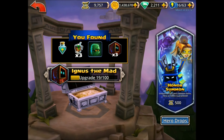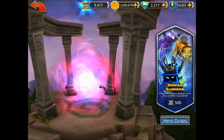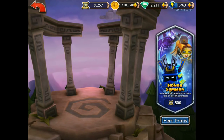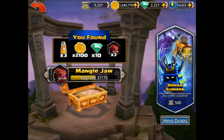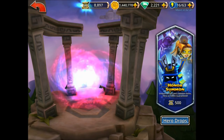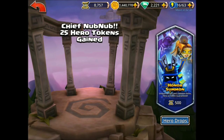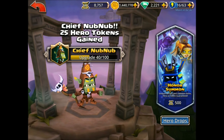Some of these experience pots are going to help out. At these higher levels, it gets really hard to maintain your party at full levels. I've cut down the number to like five or six that I'm trying to keep up to full level. Some gems — that's nice. And there we go — 25 tokens for Chief Nub Nub, one of my favorites. I talk about him a lot. It's great to get that big boost. I'm so very happy with that.